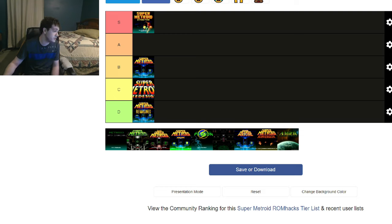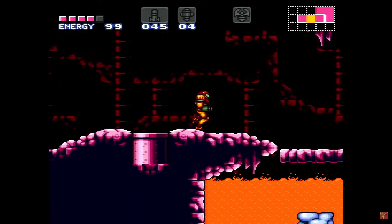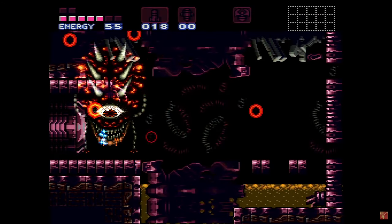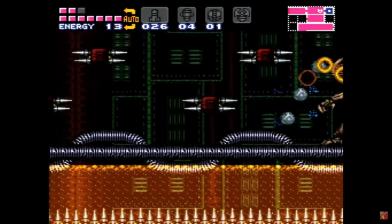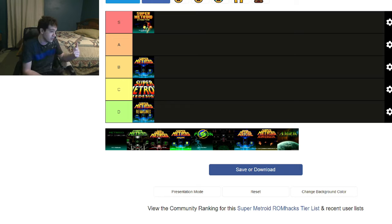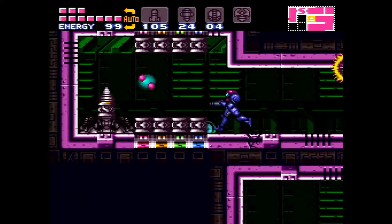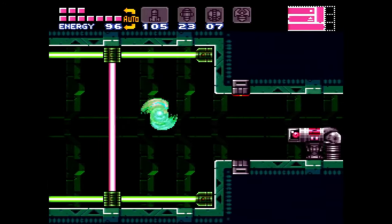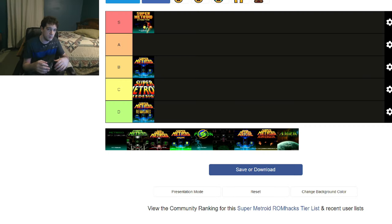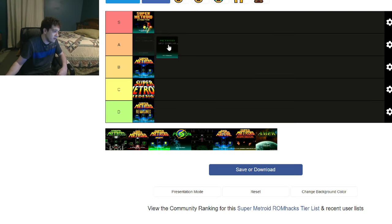Next up is Super Zero Mission, which is a remake of Metroid Zero Mission in Super Metroid's engine. But it's more than just a remake — they have a completely new map with all kinds of new areas and new items to explore. It's really good. It has the craziest sequence of exploration if you want to get the X-Ray Scope — they really make that challenging to find. It has all kinds of really cool new tiles, and the progression is awesome. I like the locked door system where you have to unlock the gates, kind of like Metroid Fusion. I love the re-skinned bosses — re-skinned Phantoon, Botwoon, Draygon, all those guys. I'm giving it S tier for sure.